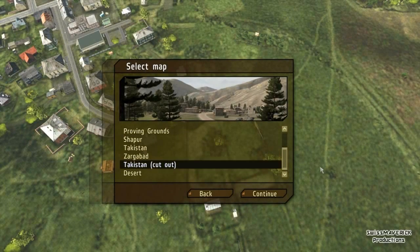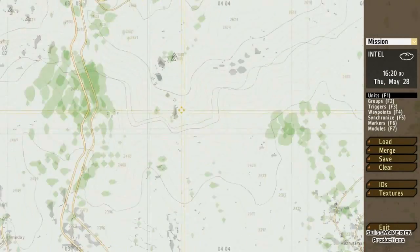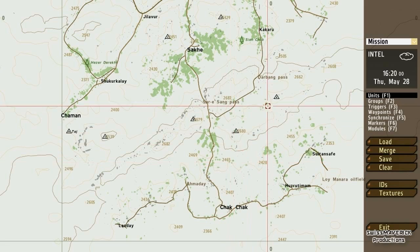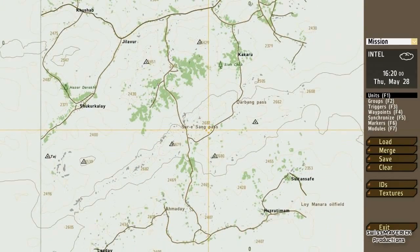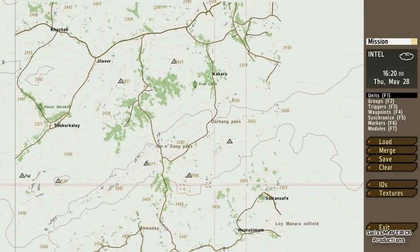The second map that comes with the download is a Takistan cutout version — so it's the Takistan map but just a part of it. It's kind of hard to estimate how big it is. It's bigger than the other one with the airfield. If you remember the Zaryshang Pass area, this is pretty much the lower left side of the whole Takistan map — so it's probably like a quarter of the Takistan map.